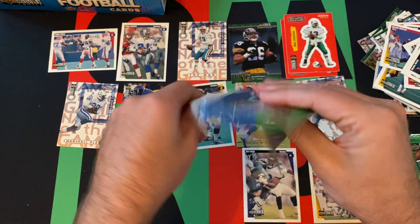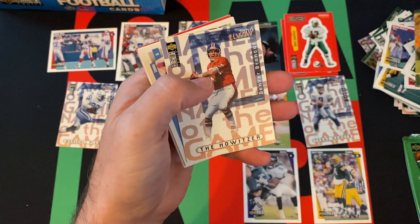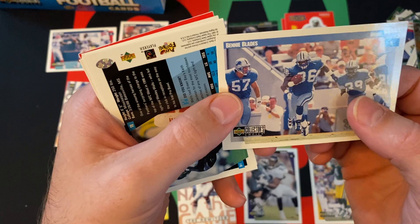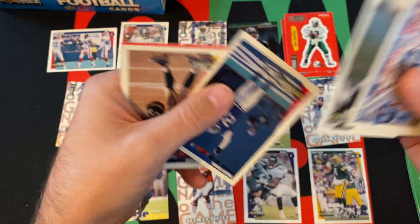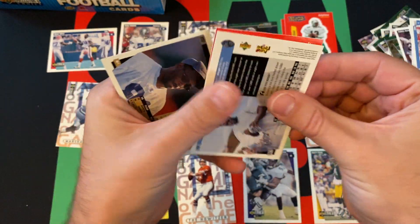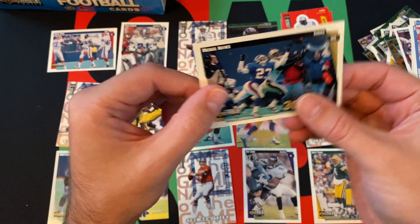Next pack — some stickiness — but Orlando Pace and Kerry Collins, just the common ones. We got Elway, The Howitzer. Rookie of Tiki Barber — that's a good one. Bernie Blades, Wesley Walls, Darryl Hobbs, Phillippe Sparks, Terrell Fletcher. We got Barry Sanders sticking a little bit to the Stick'Em card — so that's appropriate, they stuck him to the Stick'Em card. And Michael Haynes again.